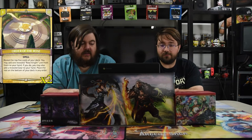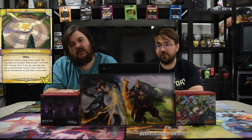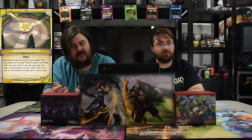Our first spell in the deck is Order of the Rose — one mana. Reveal the top five of your deck; you may add one revealed rose knight unit to your hand, and if you do, you may also add a revealed gear to your hand. Place the rest on the bottom of your deck in any order. You pay one, dig deep, and try to get a gear and a rose knight — and the other card in the deck lets you replace it.